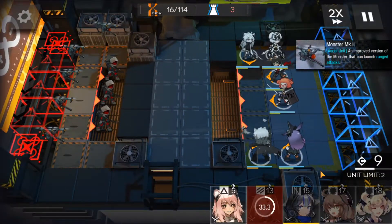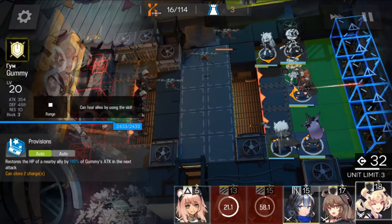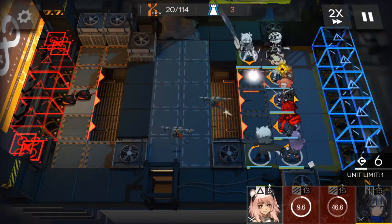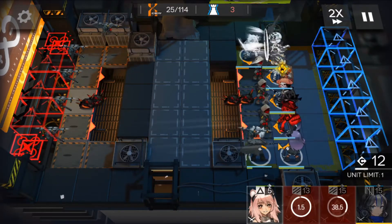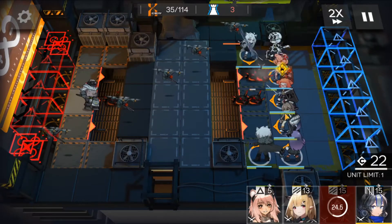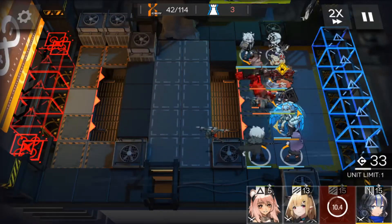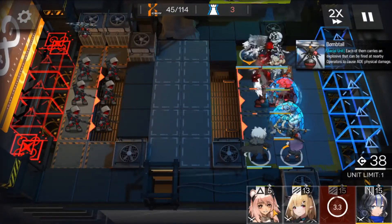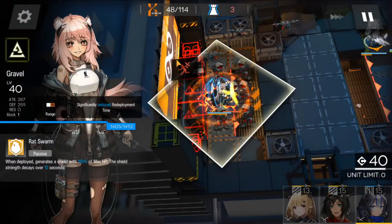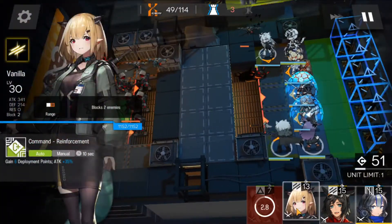Next I'm going to put Rope. Then when Courier finishes his skill, I'm going to take him out and put in Gummy, and then put Korra. I'm going to use Korra's skill and Beagle. And then when the Bombtail moves, I'm going to put in Gravel like this, so she can tank two bombs at once. I'll do the same for Bombtails 3 and 4.